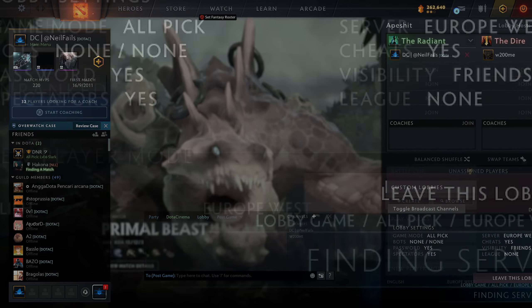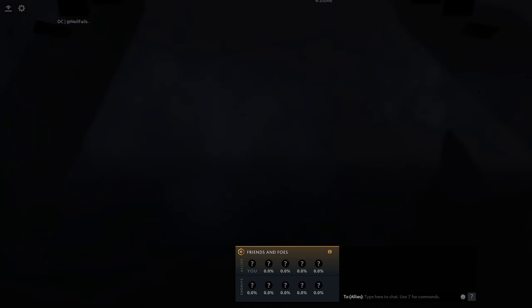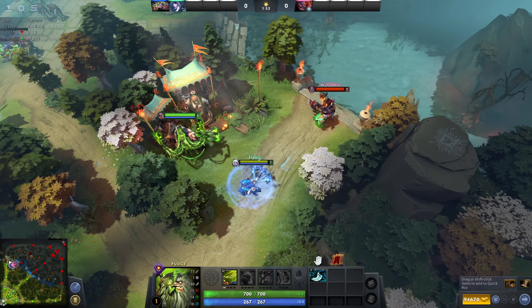How does this work? First we'll have to make a bot lobby to make sure we're connected to the Valve servers. Someone on your team has to buy a Linken Sphere. They will then use it on a hero and immediately sell it. If the hero has the buff while a spell gets used on them, the game will crash.